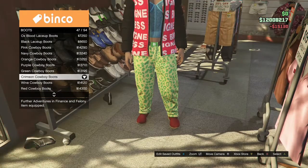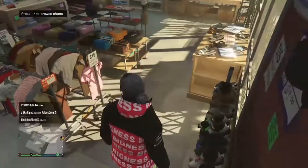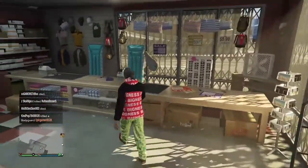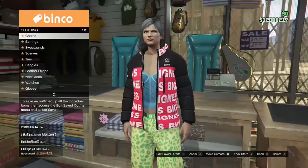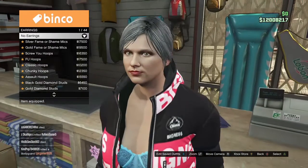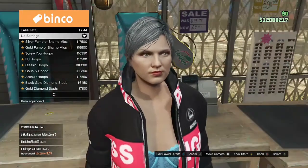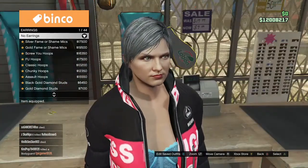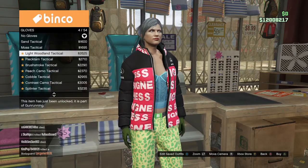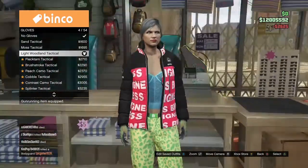Once you buy the boots, go to the accessories. The first thing you want to do is take off your earrings if your female character spawned in with any, because that can mess the glitch up. Once you take off your earrings, make your way down to gloves and purchase the light woodland tactical gloves, which are number four.